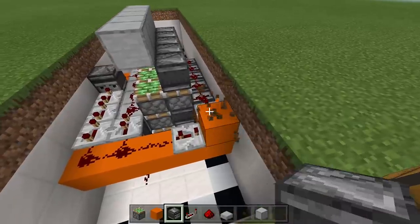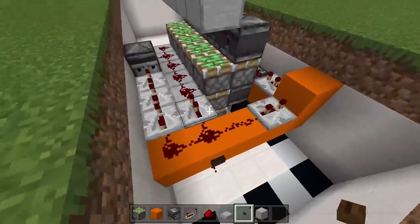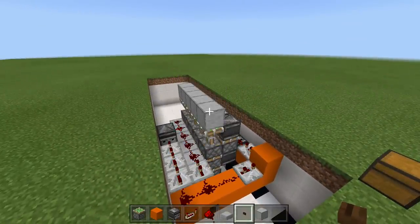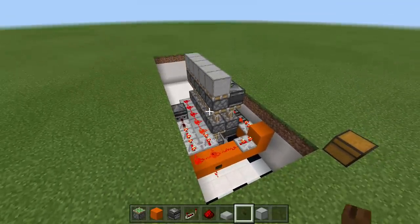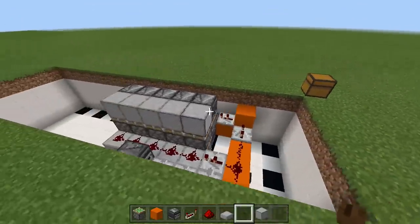With the pistons retracted, take out your observer blocks and face them towards the inside — that should be the whole bottom part done. Move your button over here and click it: it should fully extend up and then retract. Click the button again — fully extends up and fully retracts. Now all we have to do is make the top part.